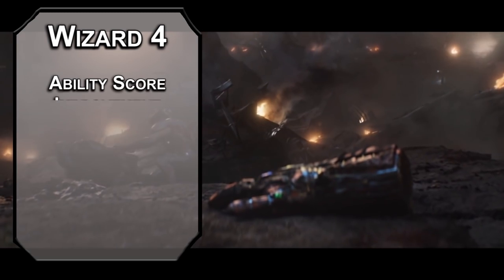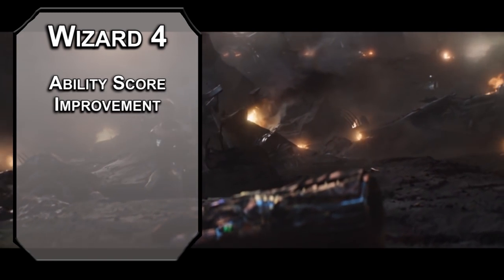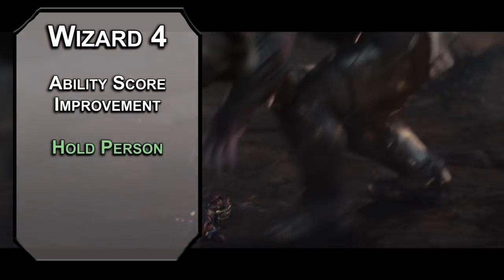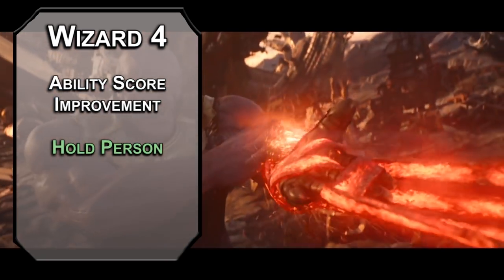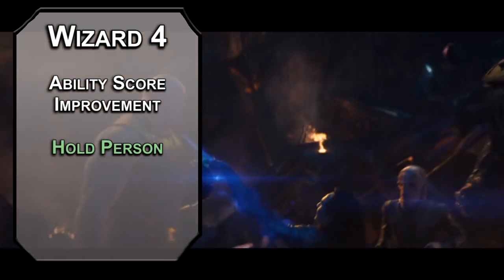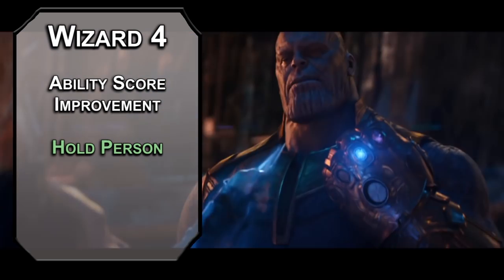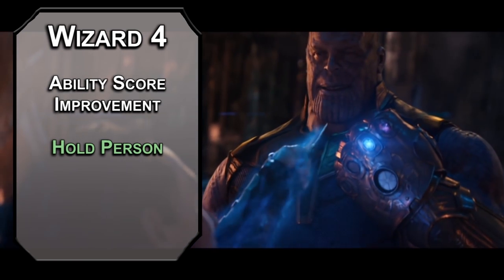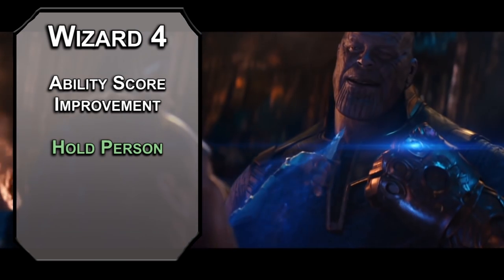Fourth level wizards get an ability score improvement — bump your charisma and your dexterity; they're not quite as balanced as I'd like at this point. Hold Person forces a wisdom saving throw on a humanoid; failing that, they're paralyzed for up to a minute depending on your concentration, though they can re-roll the saving throw on their turns. Humanoid covers pretty much the entire Avengers roster, with one raccoon-y exception. Not to dunk on Rocket, but I'm pretty sure you can handle him without this.